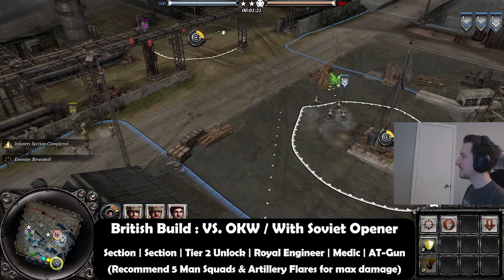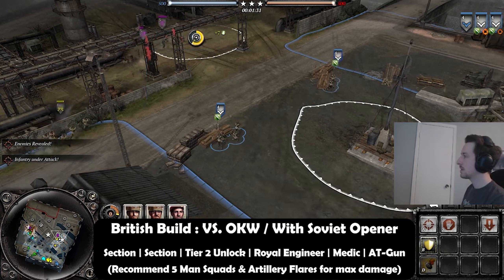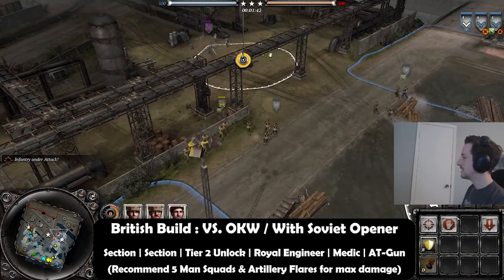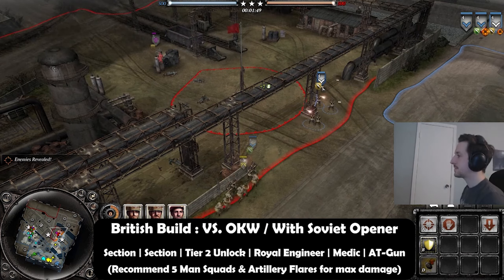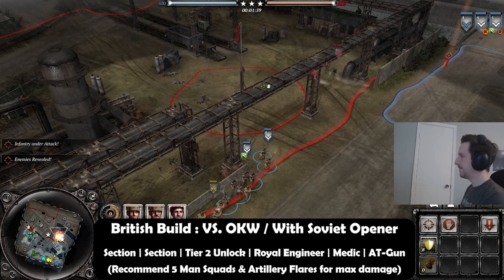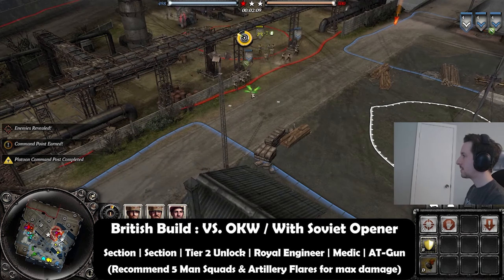The second build is a section spam opening where you don't build anything besides infantry sections — typically two or three additional sections for three or four total. Against Oberkommando, OKW struggles extremely hard to deal with sections. Their infantry just doesn't have the firepower or survivability to stand toe-to-toe with infantry sections. That's why in competitive OKW games they had to play around sections and get on their flanks. If you have a Soviet teammate, he can cover your mortars and machine guns so you can be the offensive punching power, even though traditionally sections are meant to be used behind cover.